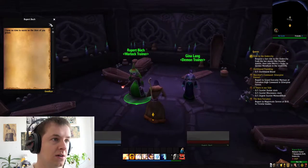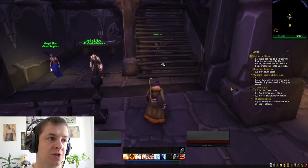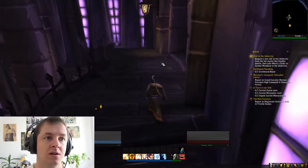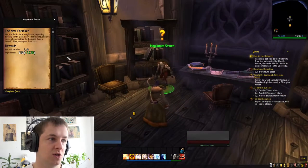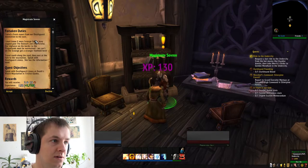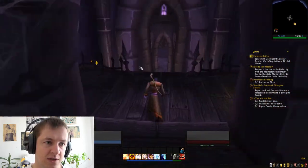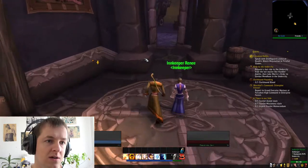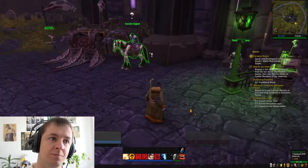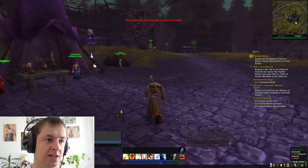There's a Warlock trainer, a Demon trainer — interesting. So there are all those trainers spread here. Where's the priest trainer? Maybe there's none. Victory for Sylvanas! Let's accept this — but we are heading to the Undercity first and I'll come back later. No fall damage — that's nice. So let's get back to Marge Simpson — she's over there, and Marge Simpson will fly us now to the Undercity.